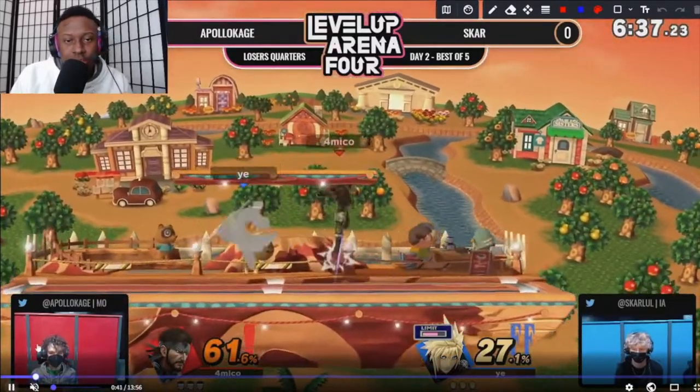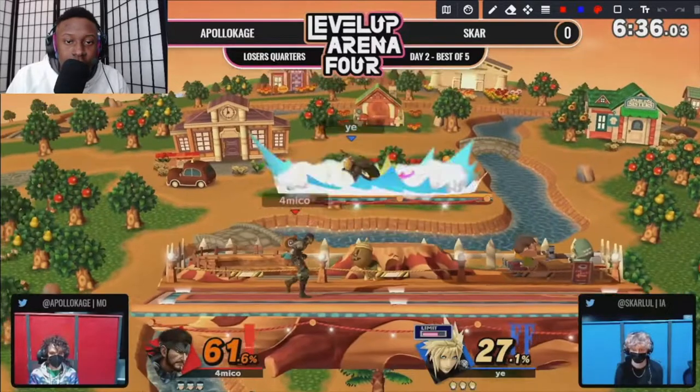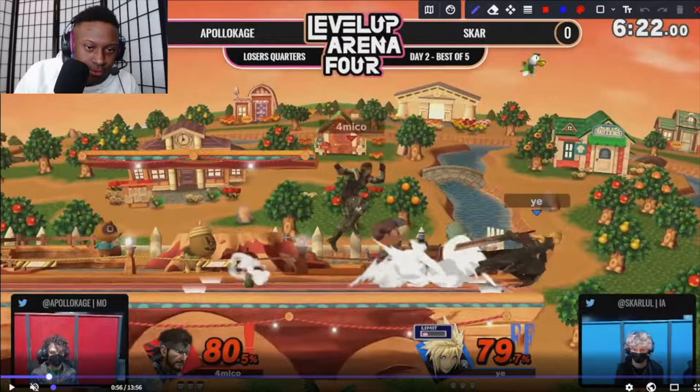For Cloud in this matchup, what's really key is just being able to stay on Snake and not giving him any space to set up his grenades or his C4, or any sort of ledge trapping. One thing you're going to see here is these stickies — they work so well in many of these matchups, especially because a character like Cloud now has to think when he puts up his shield, or if he gets above Snake, because at a higher percent he can easily die off the top from that.